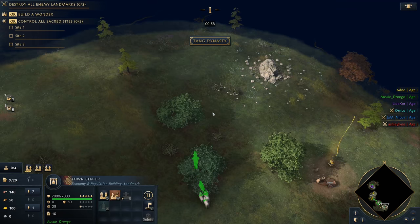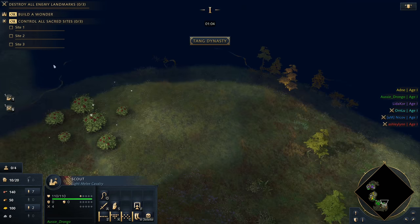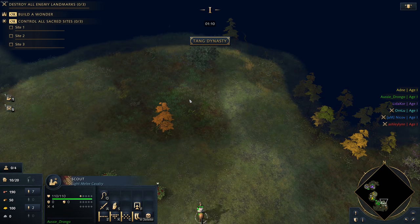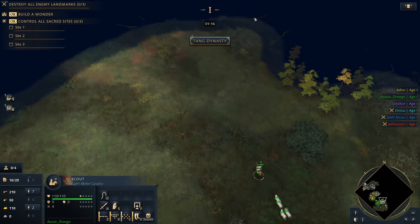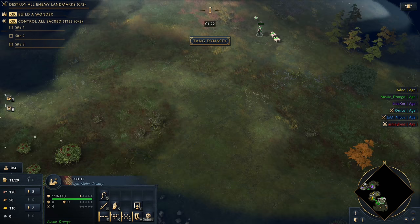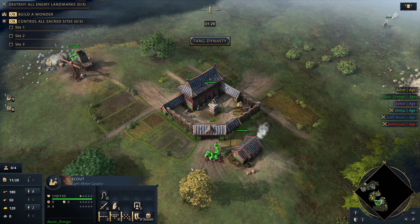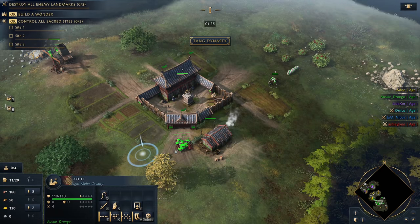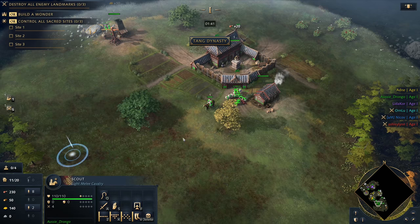I'm going to be going for a fast castle build order, but at the same time I'm going to be going very eco-heavy — like a 2TC fast castle. I don't know if that's even legal. We're going to find out. For anybody wondering, yes, I'm currently playing it when you guys don't have access to it. You'll probably be watching this back on YouTube — this is exclusive YouTube content. This is going to be the release version of the game, so everything you see, you're going to be able to do. If you like this build order, make sure you write it down.